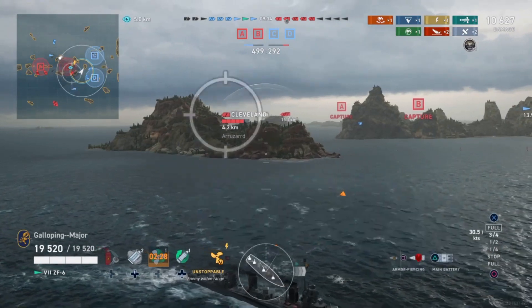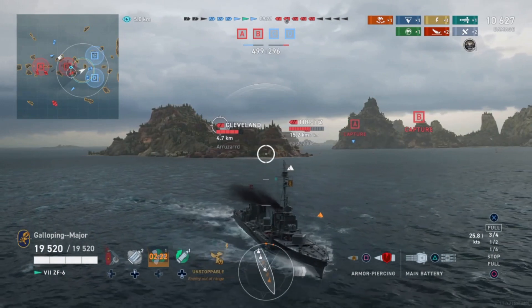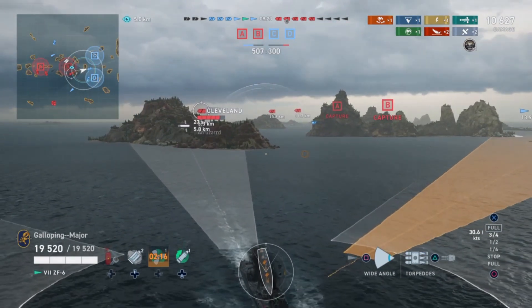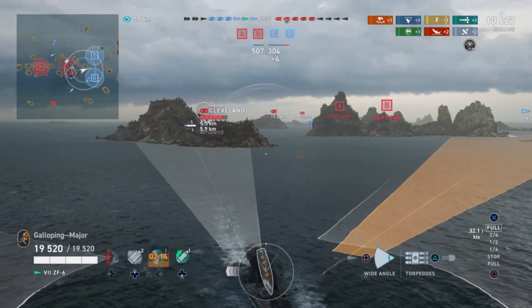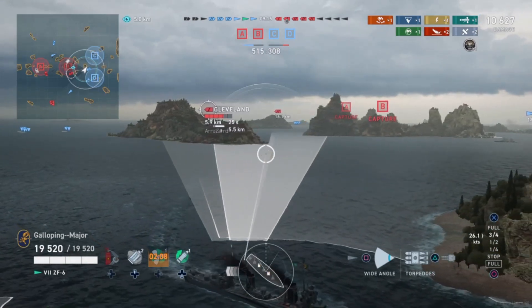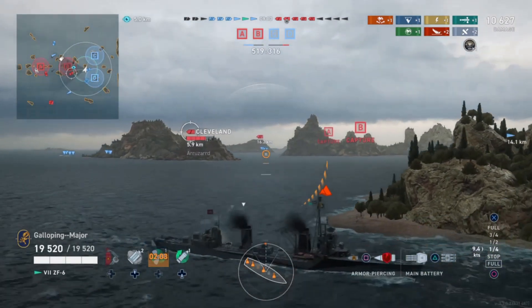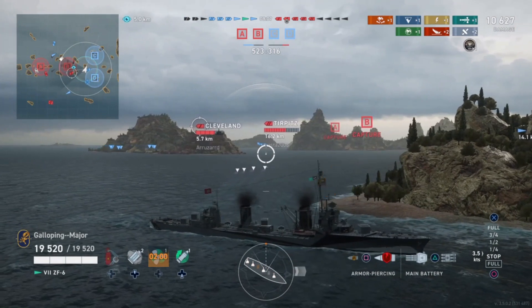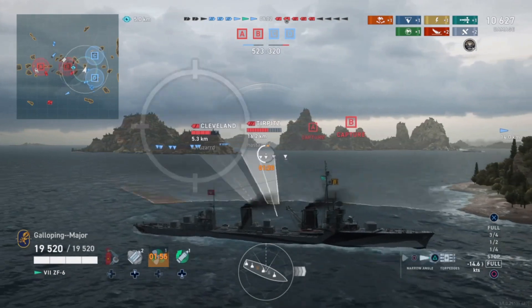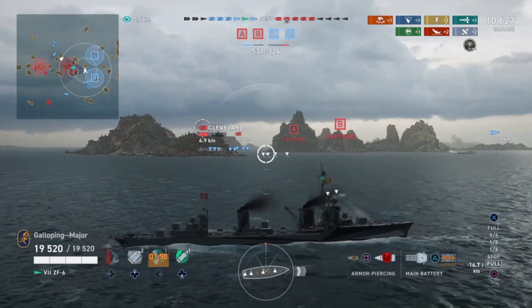If you compare to an unupgraded Tashkent, you could say you have the second shortest range, but the Tashkent's torpedo range can be upgraded, so as always I'm comparing against a fully upgraded ship. These torpedoes are actually quite fast — around 76 knots, which is nothing to really complain about. They are quite nippy, though with their speed and detection range, enemies will still have an above-average time to respond to them.